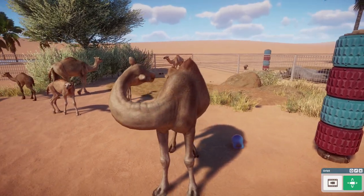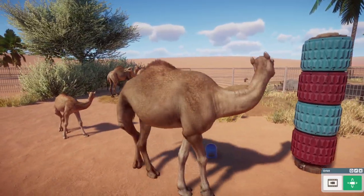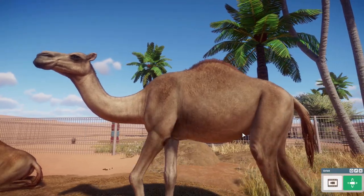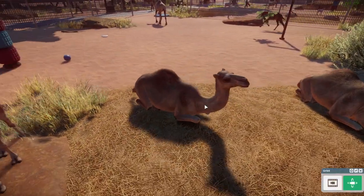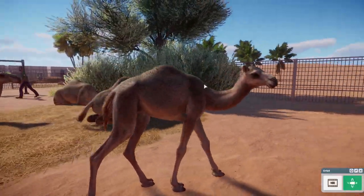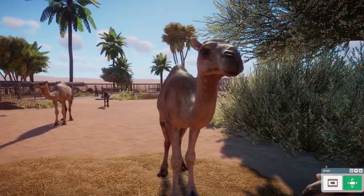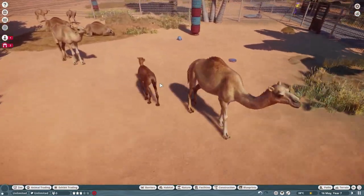Up next is the flagship animal of this pack: the dromedary camel, finally in the game after we wished for it for so many years. They did an amazing job — you can almost see the veins on the skin, which is really cool. They are also really loud, as camels are, and they have the new spitting behavior like the llama and the Bactrian camel. The babies are very adorable and a little more fluffy, with a thicker coat to protect them from cold desert nights. You can also see a couple of the new colors — more brown ones, grayish ones, and a very dark brown one.